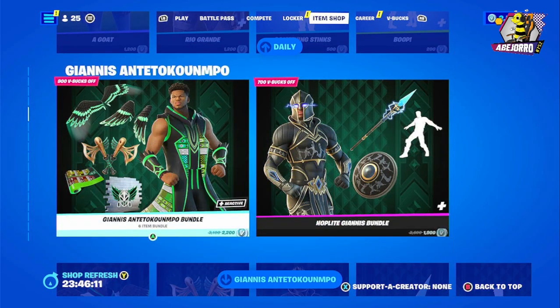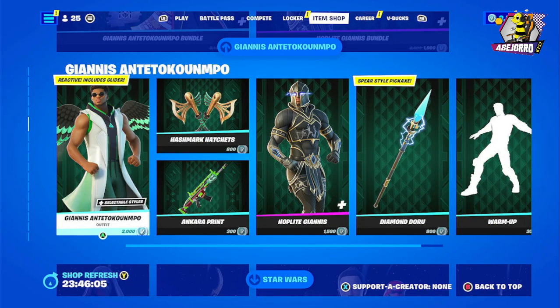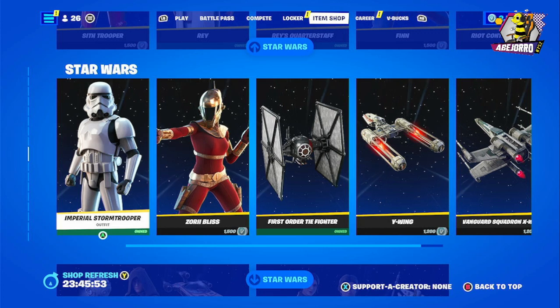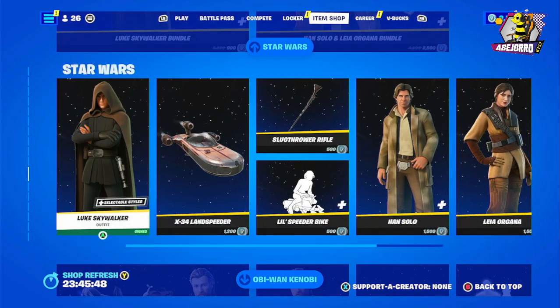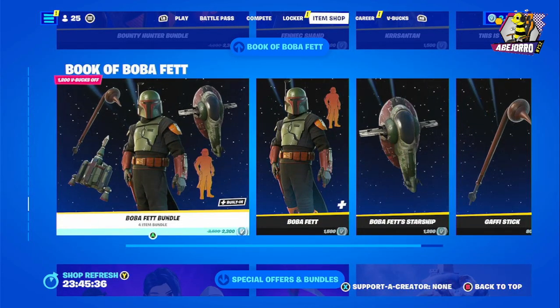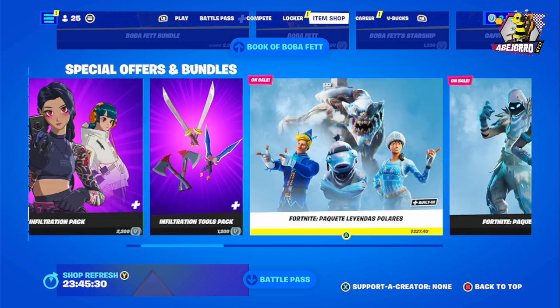Then we have the Janis skin that we reviewed in prior videos. Then we have the Star Wars bundles: we have the Rey Skywalker Pack and the Sea Trooper. Individually we have the Imperial Stormtrooper, the Luke Skywalker Bundle, Han Solo, and Leia. Really nice. The Obi-Wan Kenobi Bundle and Bounty Hunter Bundle — we have Fennec Shand and Boba Fett Bundle.